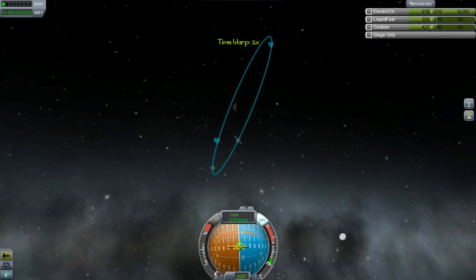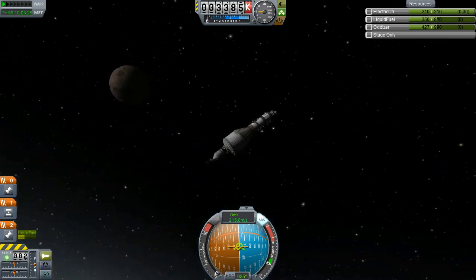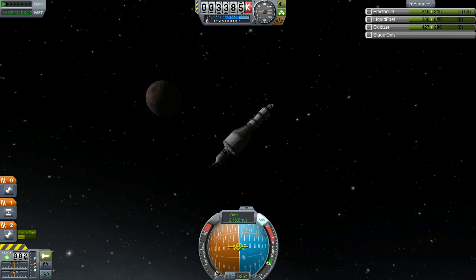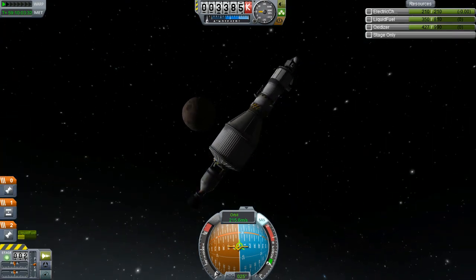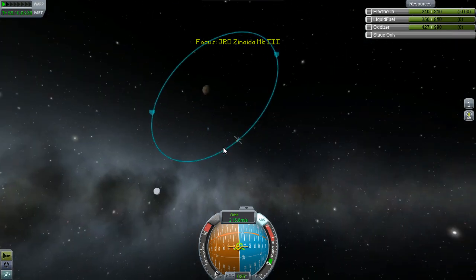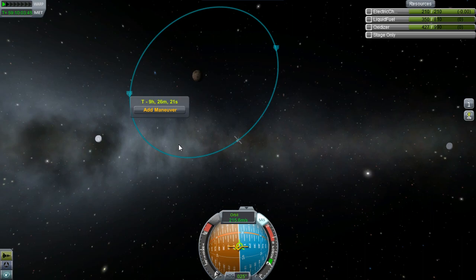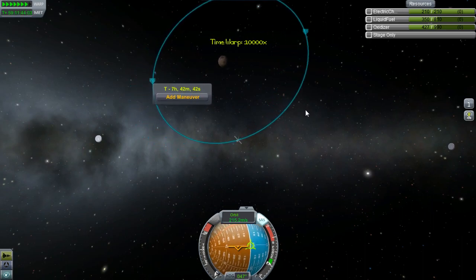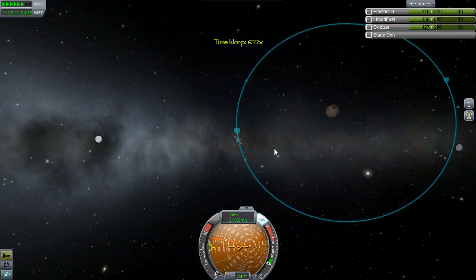Will you look at that! Not only are we here, we're in orbit, and we've got fuel left for our atomic to get us into a better orbit for an approach to landing. Oh yeah, we got a shot at this one. So I think we're going to go ahead and hit our apoapsis, and I don't even need to plan this, I can just do this by hand. We're going to shrink our orbit to around 200,000.